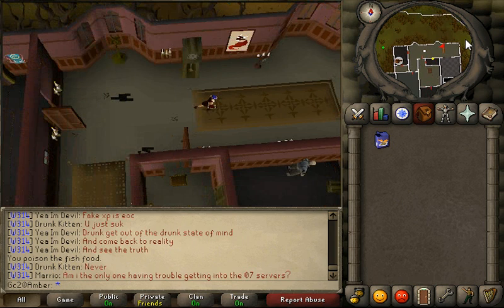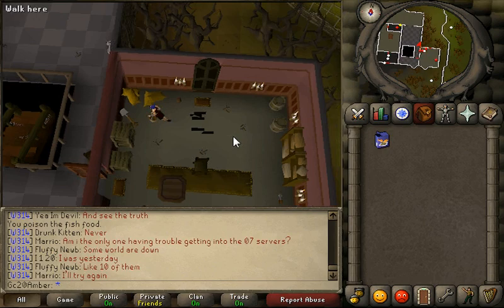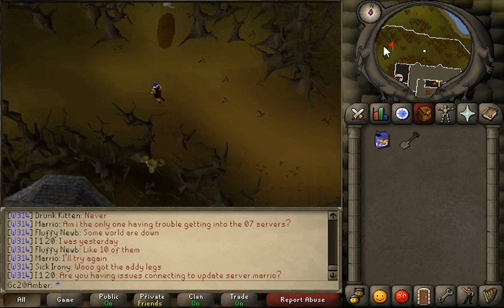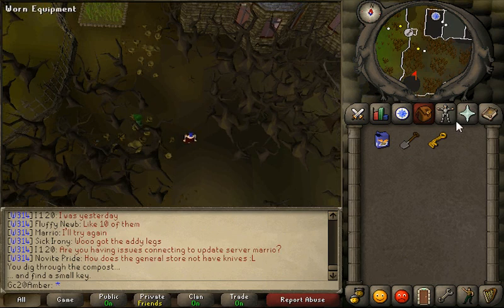Use the poison on the fish food. Now we need to go back outside. Before we go out, we're going to want to grab this spade right here, because we're going to need it in a bit.